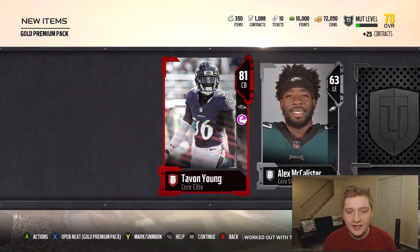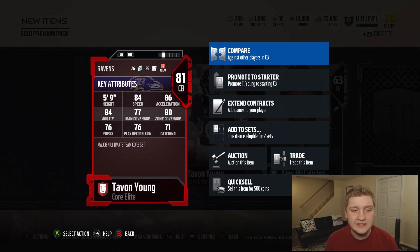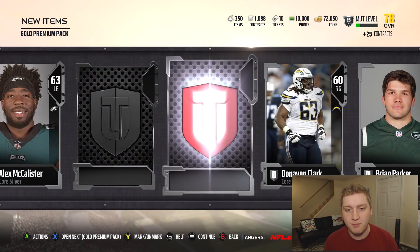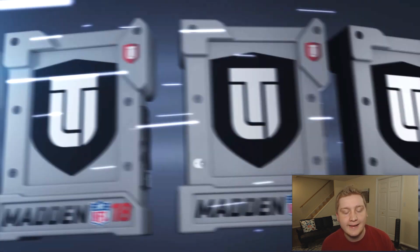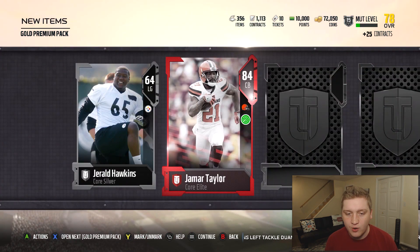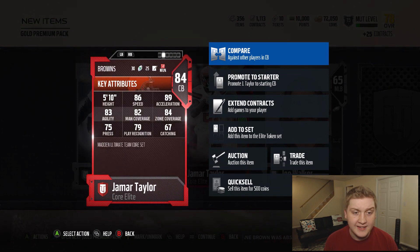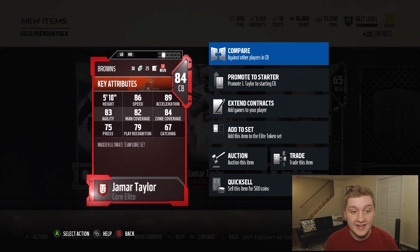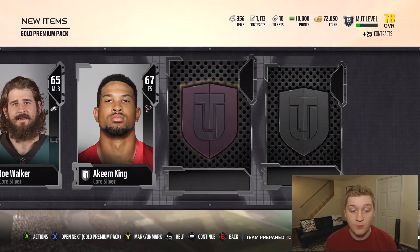Elite — Tavon Young, 81 overall, another Ravens card. 84 speed, 80 zone. Not bad. The speed is a little lower than I'd want, but it's an elite and I'll definitely take it. It's going to be used for elite sets. Then 84 overall Jamar Taylor. 86 speed, 82 man, 84 zone — a lot better on this guy. 5'10 is a little short, but that 86 speed is going to be huge. Not bad at all. Let's see how many packs we have left — five more packs.